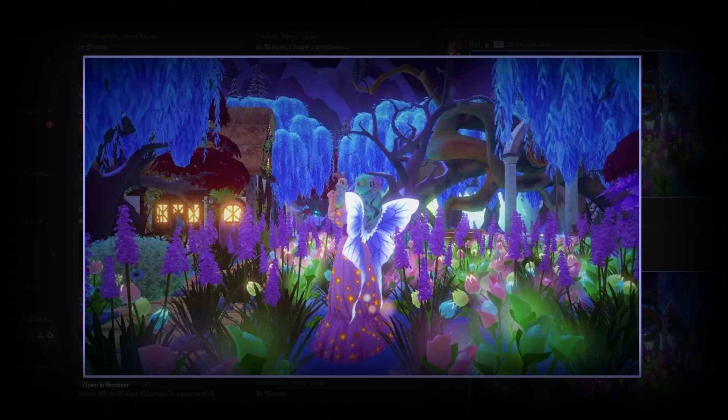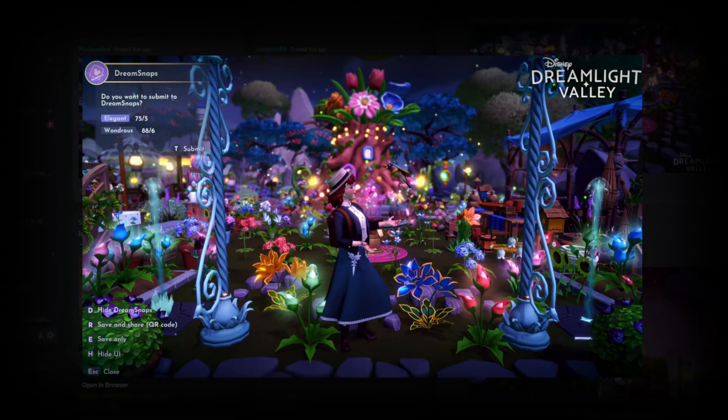Next up we have Cat with this gorgeous glowing submission. I love this, I love the colors, I love how the wings glow, I love how the backdrop glows peeking through these willow trees. There's a lot of glowing here — all the glowing flowers work really nicely together, and then the glow from the flowery cottage. All the butterfly flowers work really well and it just feels like a meadow of flowers. I think this is a wonderful little submission.